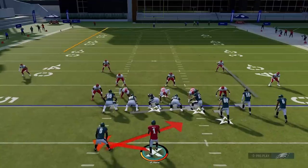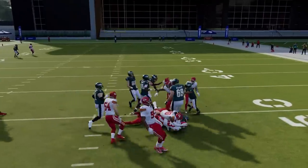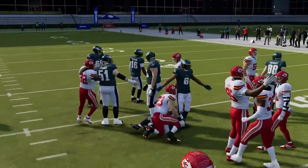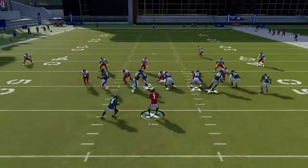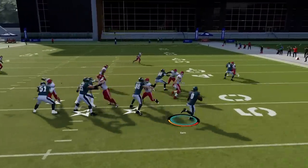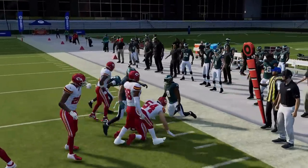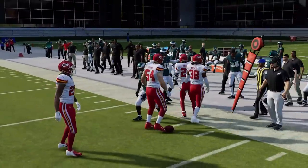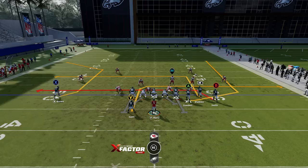Next up we got the Halfback Base — one of the better inside run plays in the formation. You can actually stretch it outside if you see available outside space because it doesn't quite force you inside like some inside zones might. You really have the option to run it wide like an outside sweep or run inside like an inside zone, because it truly has dual capability.